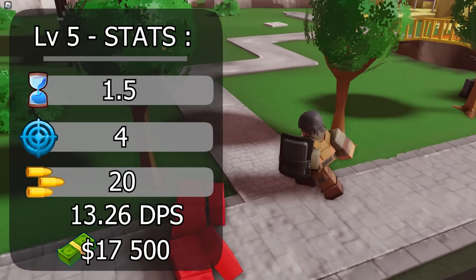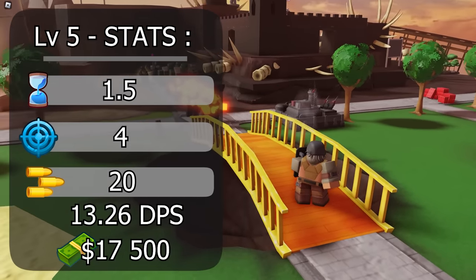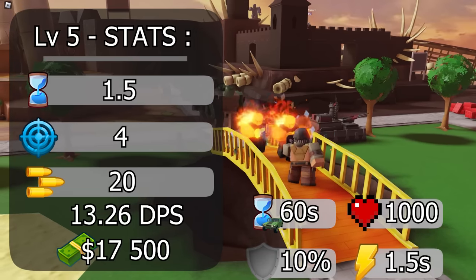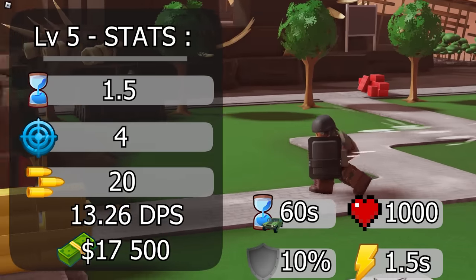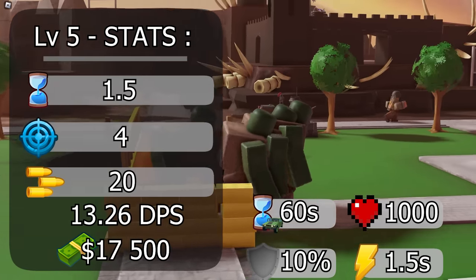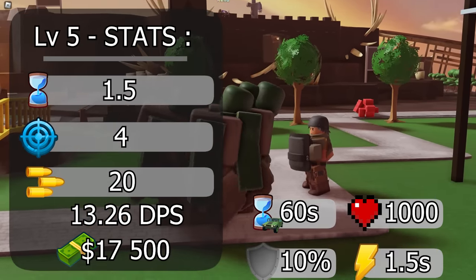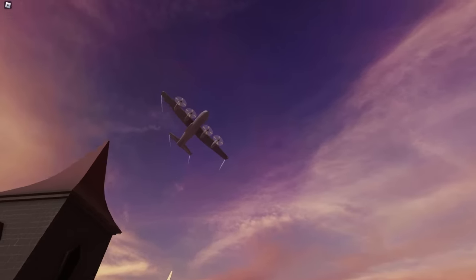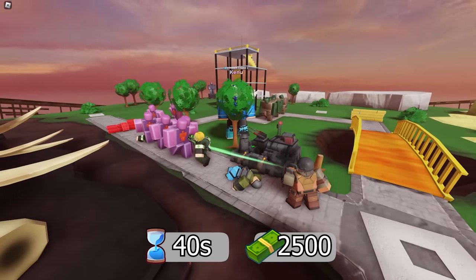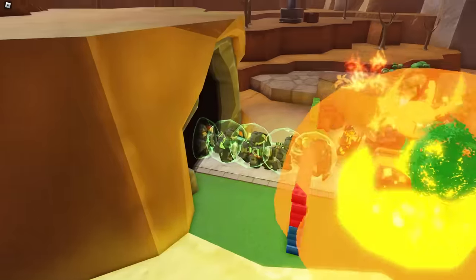On level 5, it gains a new spawn: riot guard. It has a fire rate of 1.5 seconds, a small range of only 4, and damage of 20. It also has 1,000 health, a 60-second spawn rate, and 10% defense. It even has a stun ability where, if it walks long enough, it goes into a charge and stuns enemies for 1.5 seconds. This results in a DPS of 13.26 at a cost of 17,500. Combined with field medics, they can clear mid to late game waves really well. Level 5 also unlocks the signature ability: air drop, with a 40-second cooldown, letting you drop a squadron of mercenaries on a spot at a cost of 2,500.